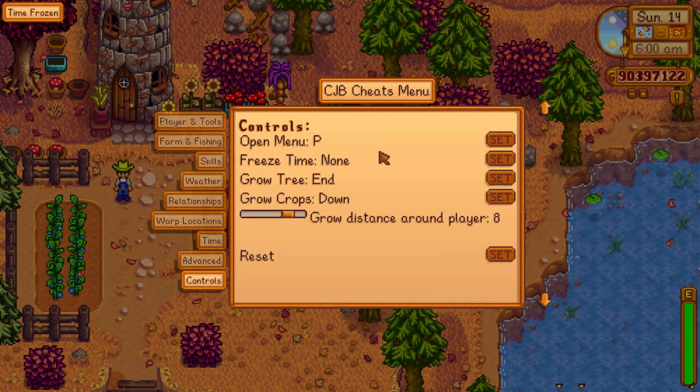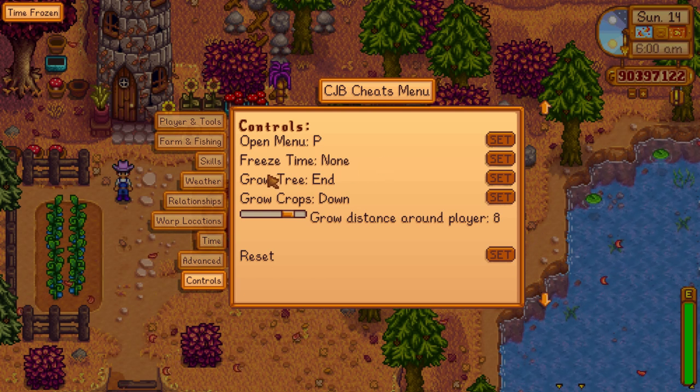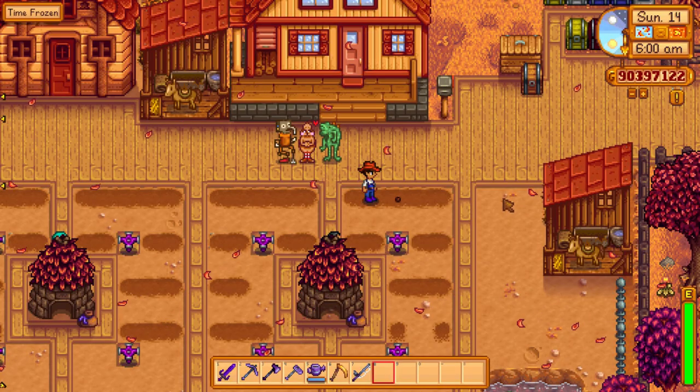The controls tab is just what you use to set the keybinds for this mod. Two things I'd like to point out are grow tree and grow crops — I'll show you what they do on my farm. I just planted a singular ancient seed here, and if I press the grow crops button it's already completely done.